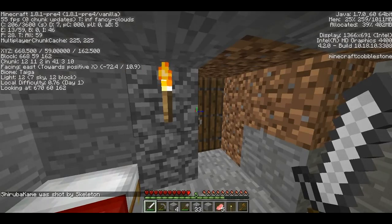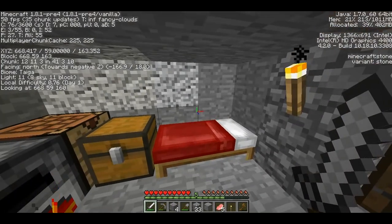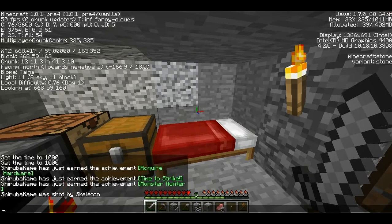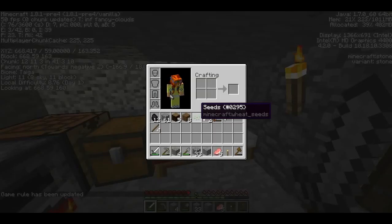On my screen it says I was shot by a skeleton. Now, I did not lose all my inventory because I use a thing called keep inventory. I'll show you how you do that — you hit the slash button and you type: gamerule, space, keepInventory, capital I — and you're not going to lose all your stuff that you're carrying around with you.